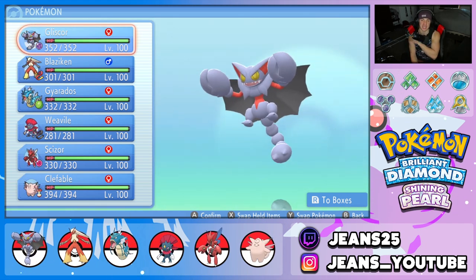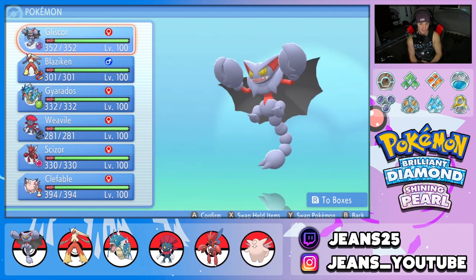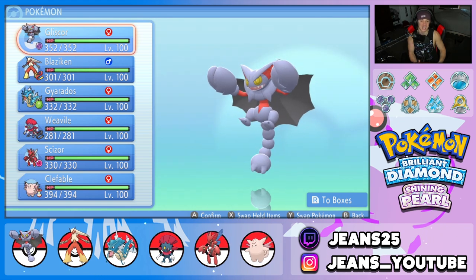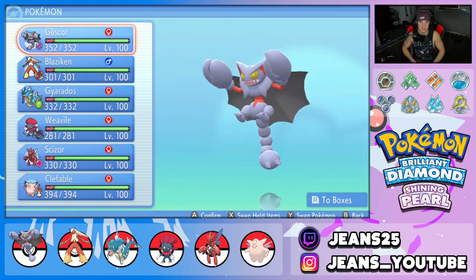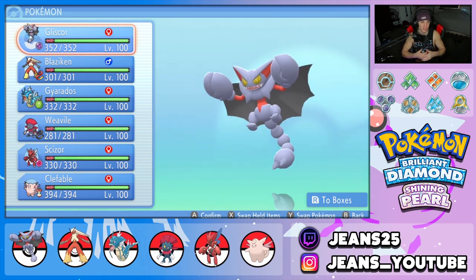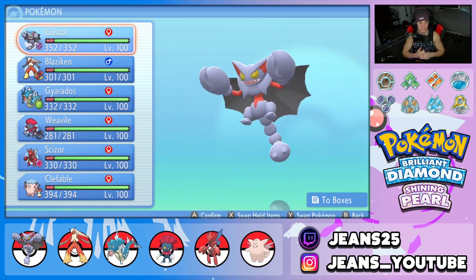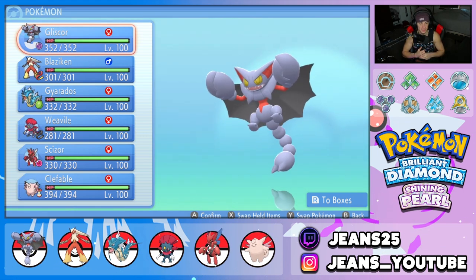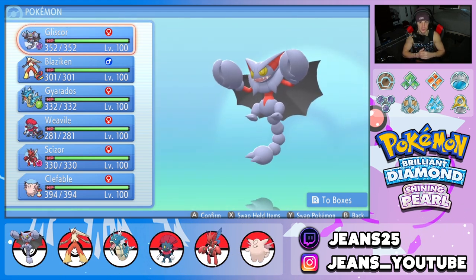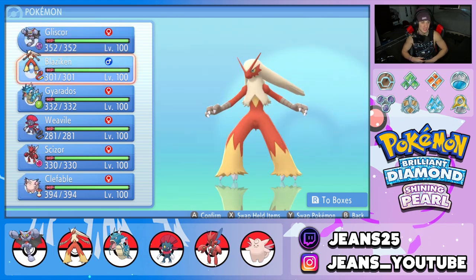Starting off with Glasscor — this guy is built to be bulky with his EVs in HP and Defense. He has Swords Dance to set up, getting that attack up while staying bulky. We also have Roost to recover HP, Facade to do double damage when poisoned with Toxic Orb, and Earthquake as another heavy-hitting move.